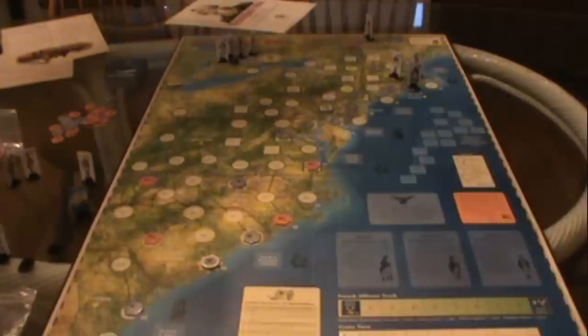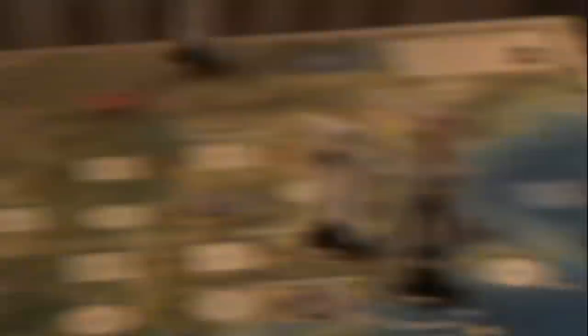Let's take a closer look at how this great game is played. Here's the board on setup. If I zoom in, we can see the Continental Congress in Philadelphia and some American political control markers — that is how the game is won. It's a slight change from We the People, where if the British captured Washington that would be an automatic win for the British. That's been done away with, and the Americans can still win without Washington. It's much more difficult, but it is possible.